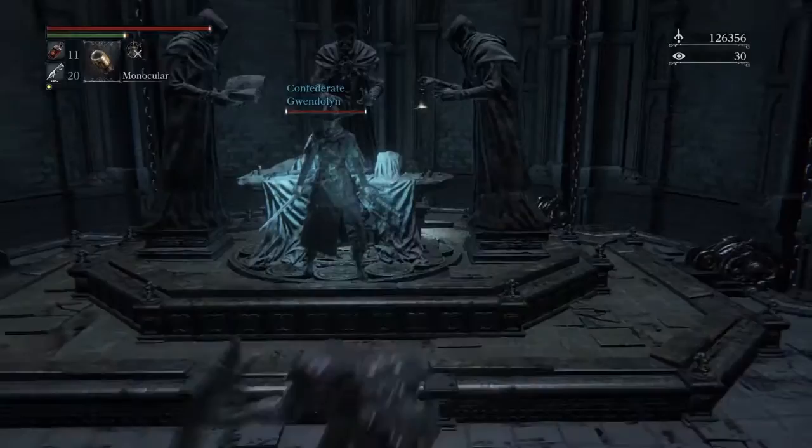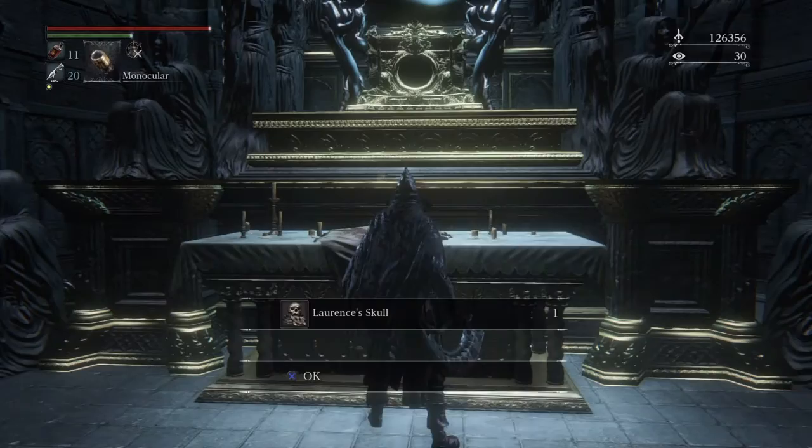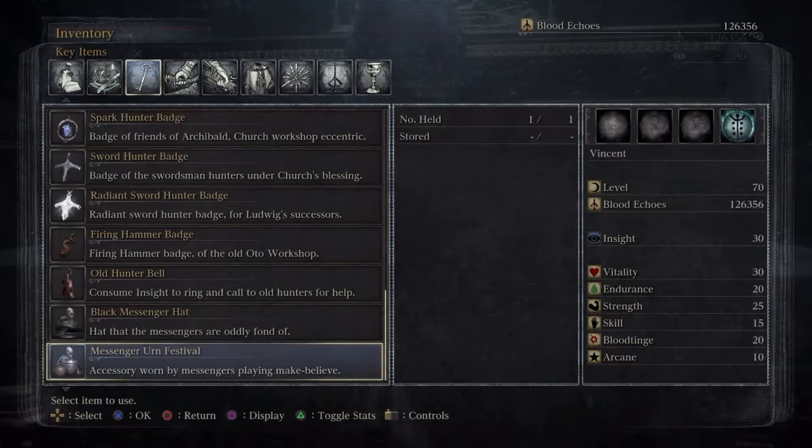What you're going to want to do after defeating Ludwig is approach the altar after you've killed the caster and the nun, and step on the elevator and jump off immediately and let it rise up. Once you've done that, you'll pick up Lawrence's skull. You'll find it under the key tab in your inventory.